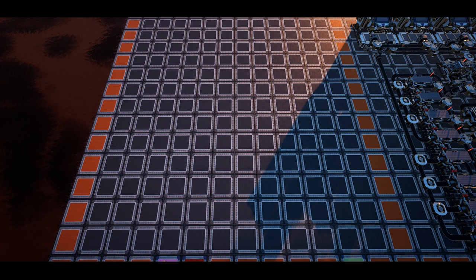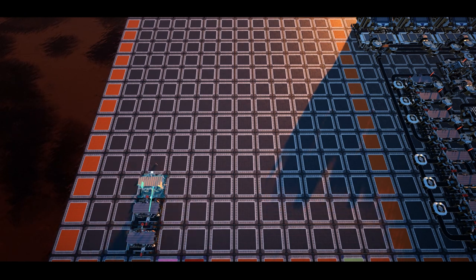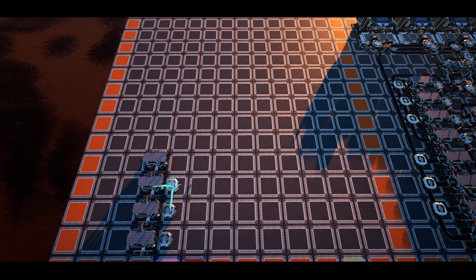First we need to turn our raw quartz into quartz crystal using constructors. Place 4 constructors flowing to the left of the grid from the 1st row of the 3rd column up to the 4th row. These will all be set to quartz crystal. On the input side of these constructors place down splitters, and on the opposite side place mergers, then connect these up with conveyors.